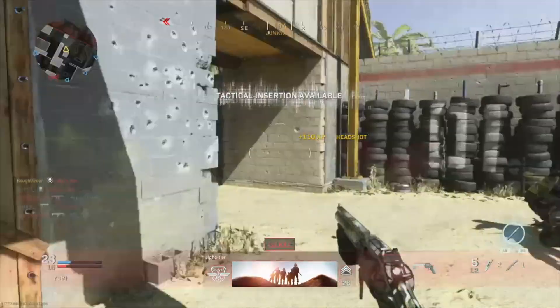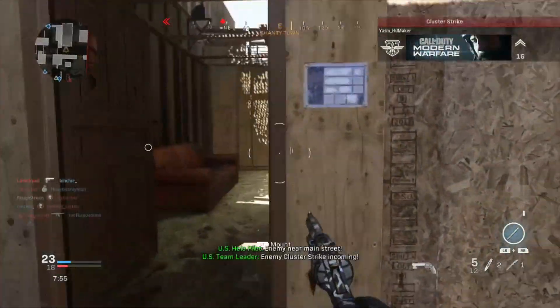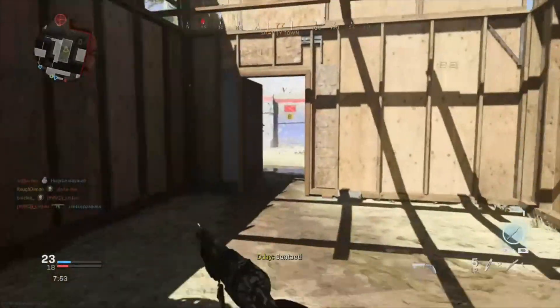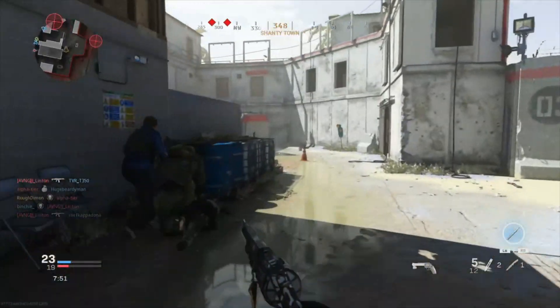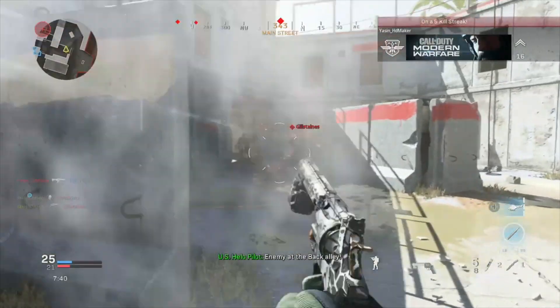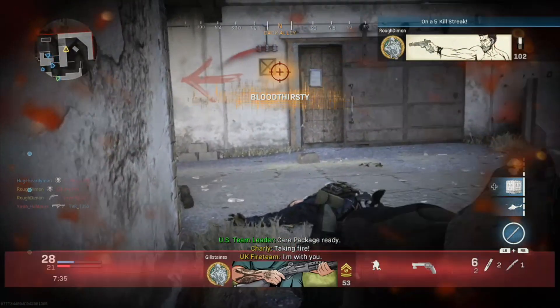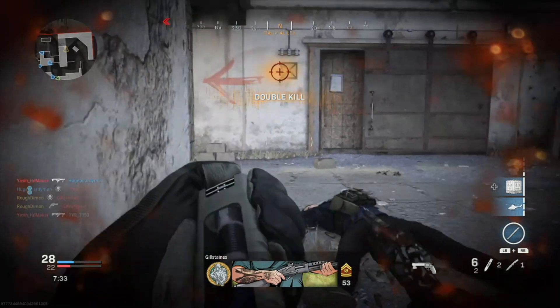The closest weapon to the snake shot 357 in my opinion is the 725 shotgun, but can it replace it? I'll be honest, I've only used the 725 a handful of times just because I simply don't like it. It takes no skill to use and it plagues CQB maps in my opinion.